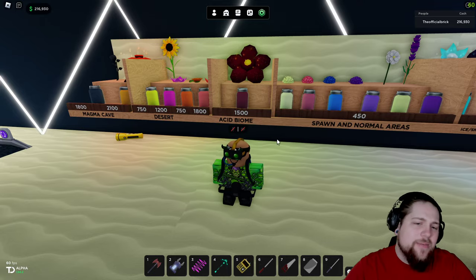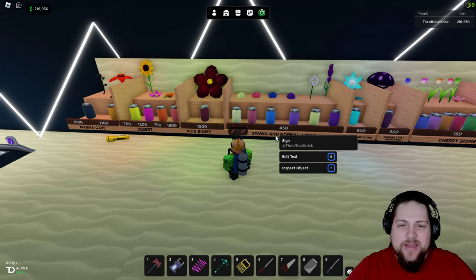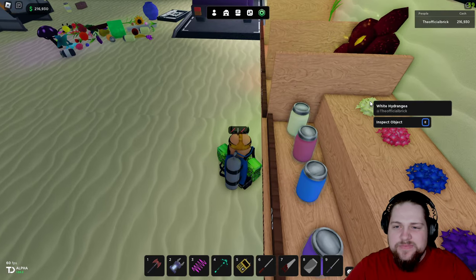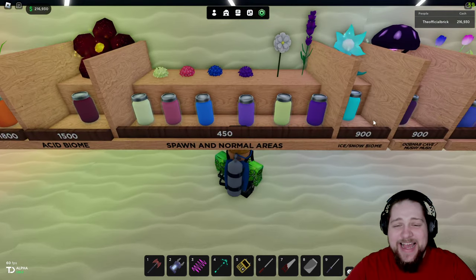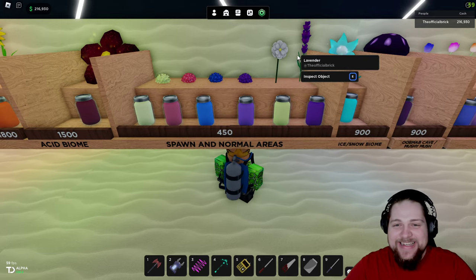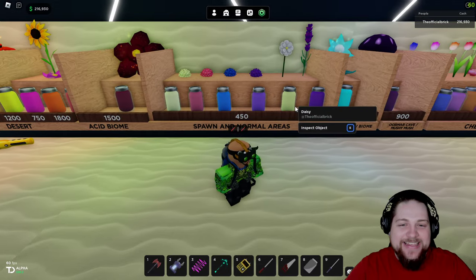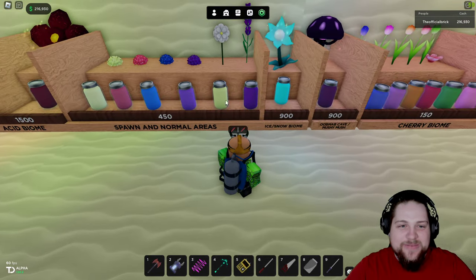Spawning in normal areas you'll find these different little ones — Hydrangea, Daisy, Lavender — those are the ones I know. These are the jars for them. I kind of like this little blue one, that's pretty nice, and the purples are nice too.